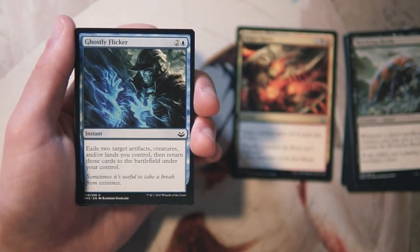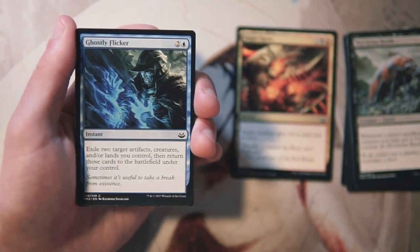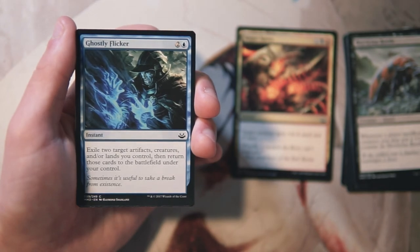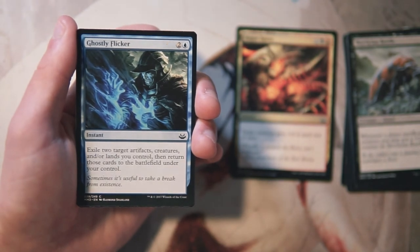Ghostly Flicker is an instant for two and a blue — exile two target artifacts, creatures, and/or lands you control, then return those cards to the battlefield under your control. This really plays into the flicker/bounce effect. It's instant speed, only three mana, and it bounces two things so you get two enter-the-battlefield abilities. I really like this card, though I don't think I'd take it over Auger Spree.